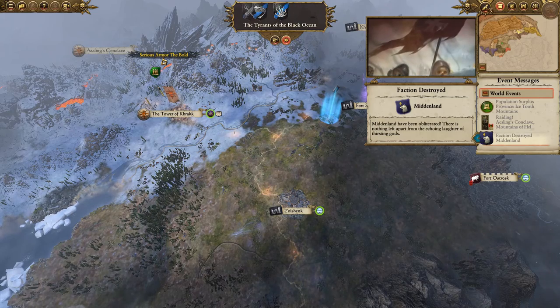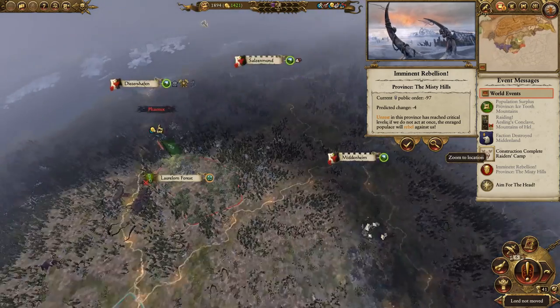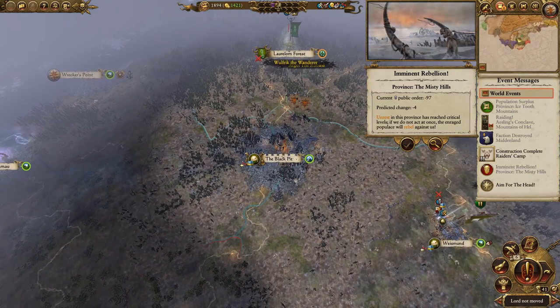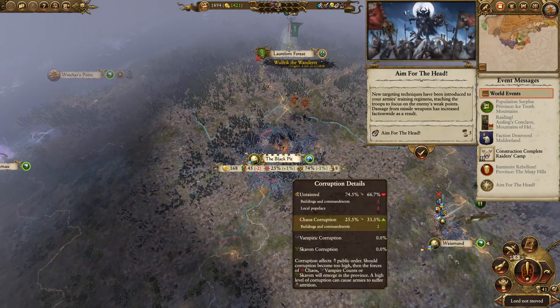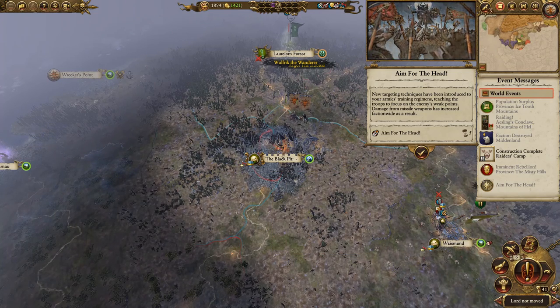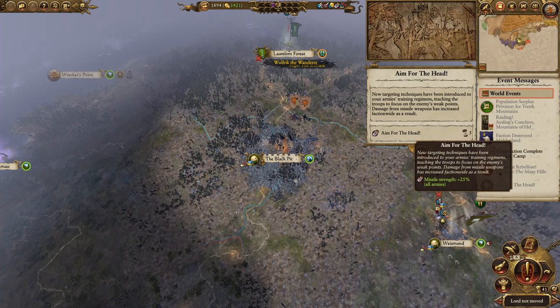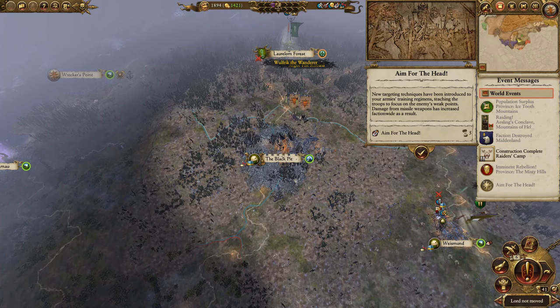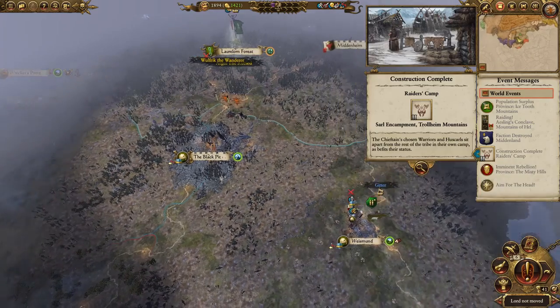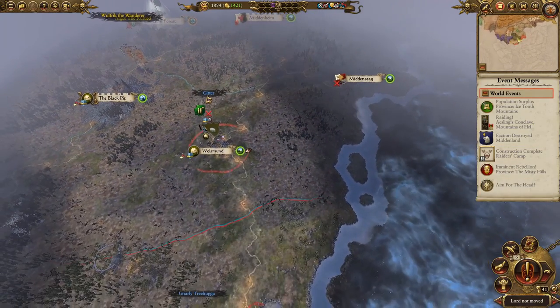Midland is destroyed. New targeting techniques have been introduced to our army's training regiments, teaching troops to focus on the enemy's weak points — damage from missile weapons has increased faction-wide as a result for five turns. Nice. So Midland is gone, Midland is no more.